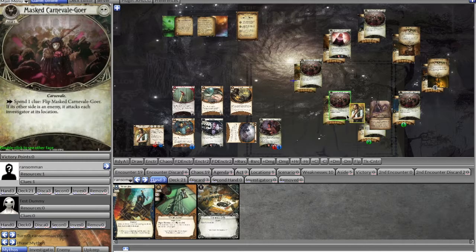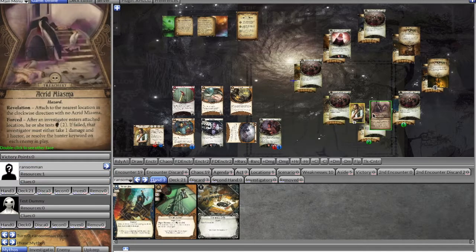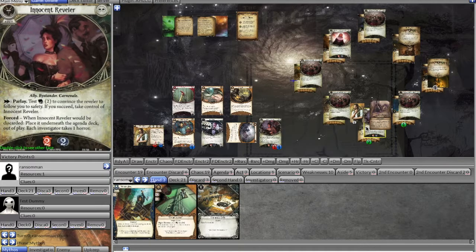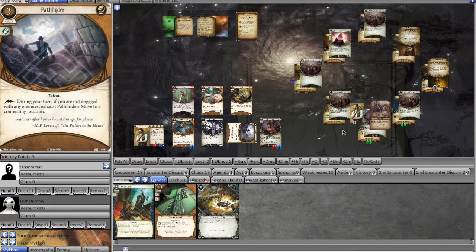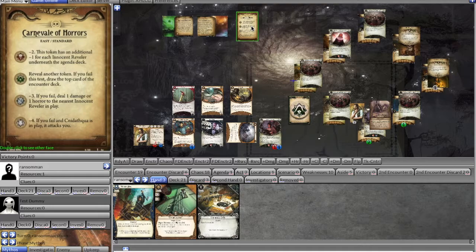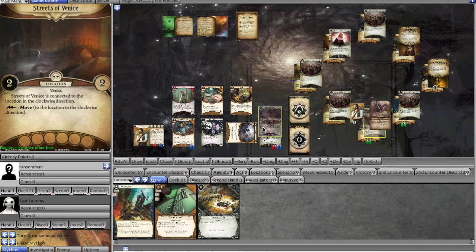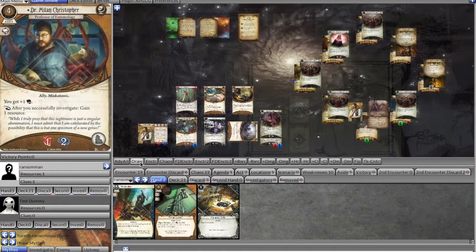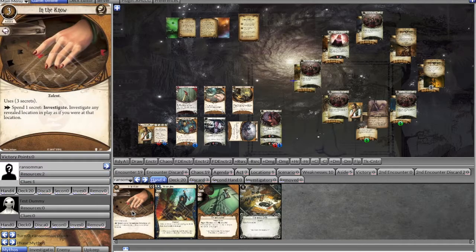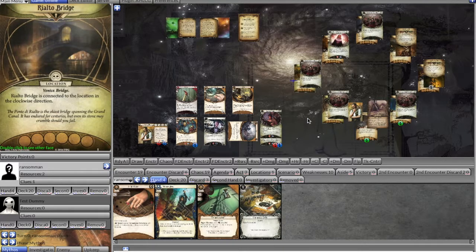We continue with our actions. For our second action we spend a clue to flip a masked goer — it's an innocent reveler. With our final action we parlay: five intellect versus zero with Fine Clothes, we pull a Cultist triggering another token which is a zero, so we pass with flying colors. We take the reveler and trigger Rex's ability for a clue since we passed by at least two. In upkeep we draw In the Know, which lets us investigate any revealed face-up location. We add one doom for mythos.